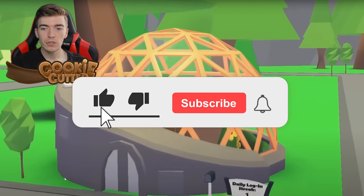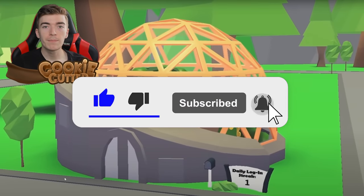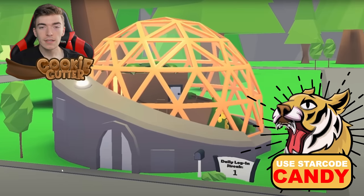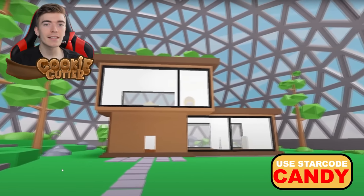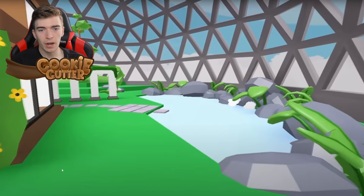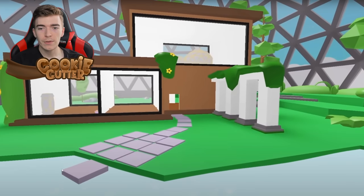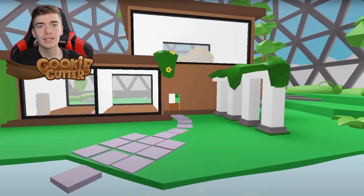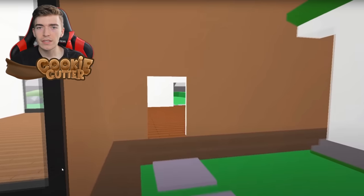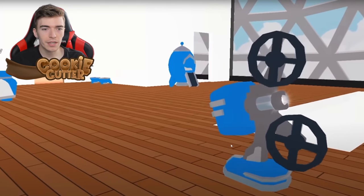Starting off with some other information, we're getting a new house called the Bio Dome House which is going to be available to purchase for bucks. This is also going to be coming out at the exact same time as the Chow Chow update. The interior of this house actually looks really nice. It's quite affordable, coming in at a cost of 2750 bucks. Players are going to be able to easily decorate this nicely — it is already spacey.